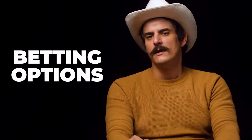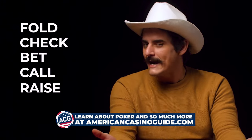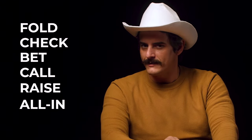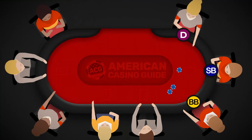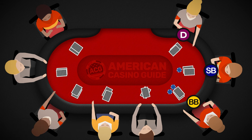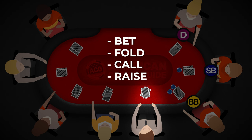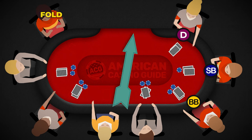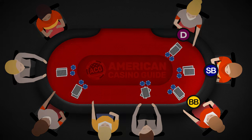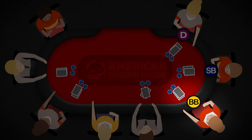Betting options in Texas Hold'em remain the same as typical poker: fold, check, bet, call, or raise — plus the always magnificent, always terrifying, and often wrongly used all-in bet. Pre-flop, players receive two face-down hole cards. Each player in turn decides whether to fold, raise, or call the big blind. The betting action begins from the player to the left of the big blind and continues clockwise until all active players have made equal bets or folded. The blind players act last in the pre-flop round, and even if everyone calls the big blind, the big blind player still has the last action to check or raise.